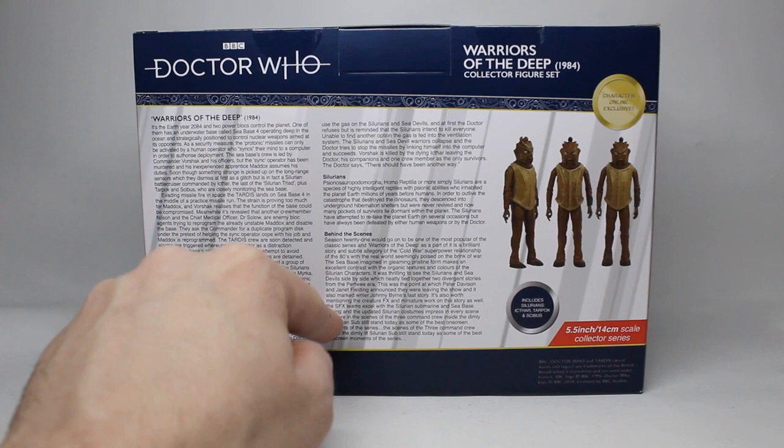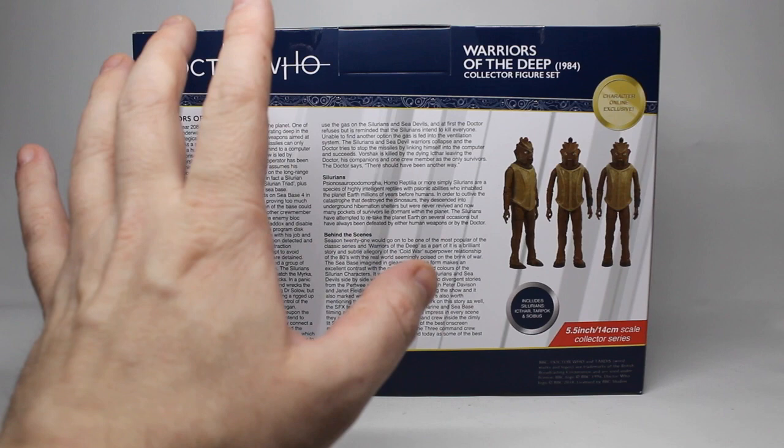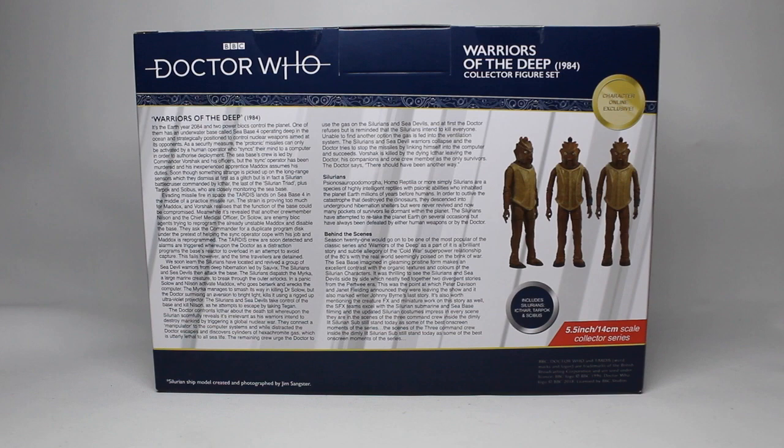We've also got a bit of information about the Silurians themselves, plus a bit of behind the scenes about the Silurians, the set, and the costumes. We have in this pack Iktar, Tarpok, and Sybus — I'm probably getting the pronunciation wrong — but it's nice that they've got that little bit of information telling us the names of the Silurians. It really does look fantastic to see all this information on the back of these boxes. It makes these sets a bit more collectible and certainly improves people's interest.